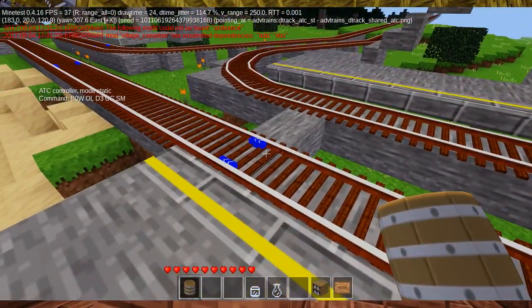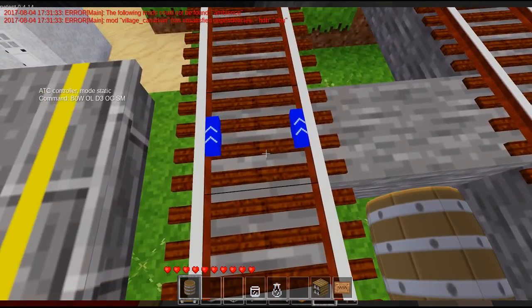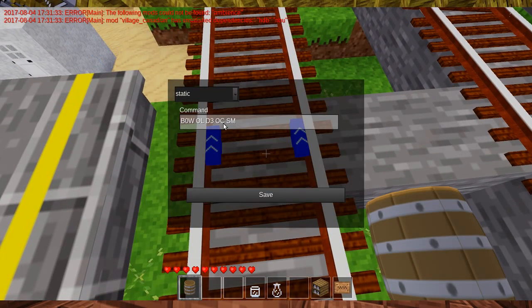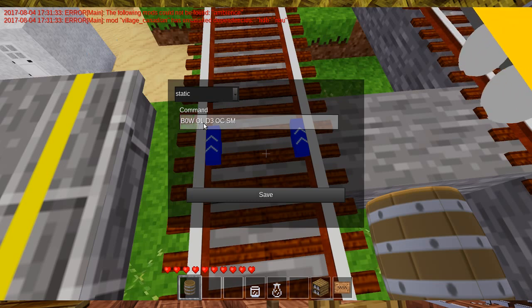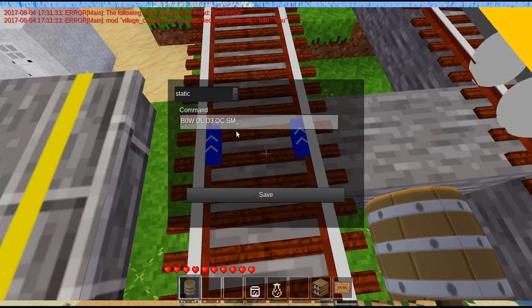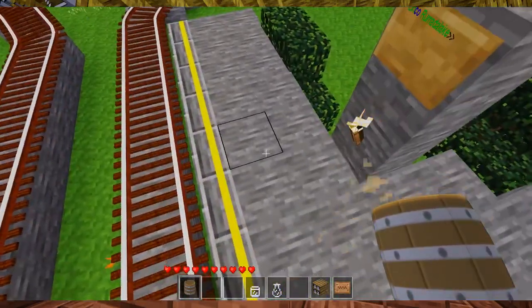Here is the first station. You have the ATC controller at the station — this is static. There are a lot of sections in the command. This section brakes the train to a stop and waits until the braking completes, then goes to the next one, opens the left door, waits for three seconds, closes the doors, and goes to full speed.